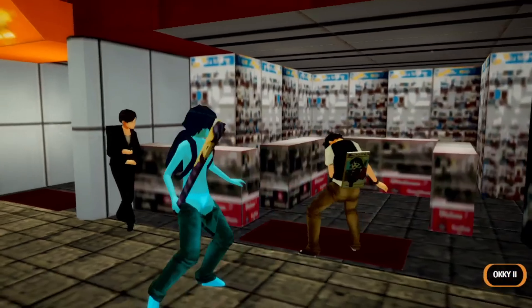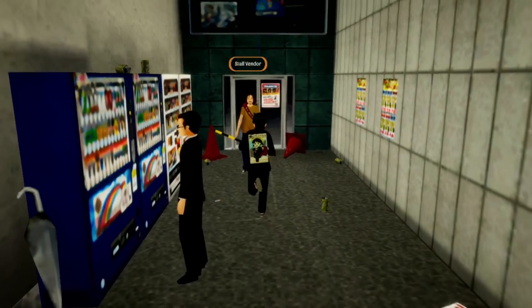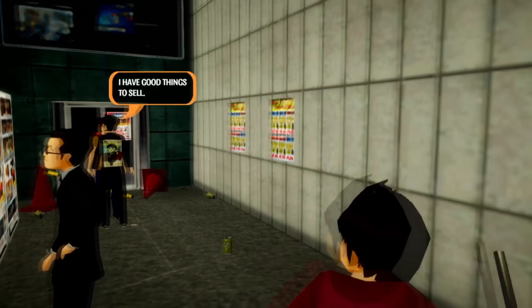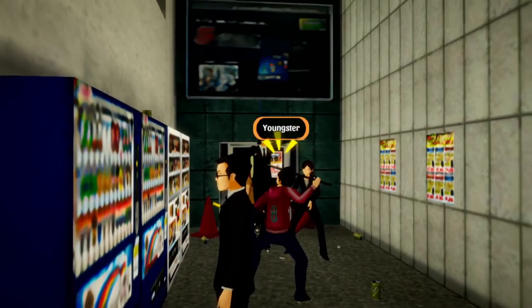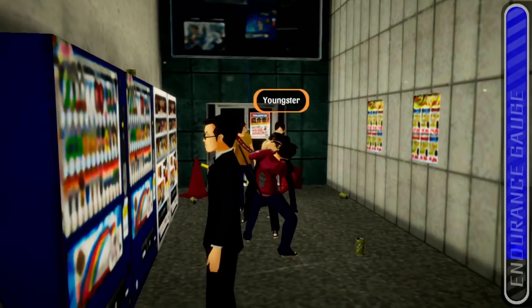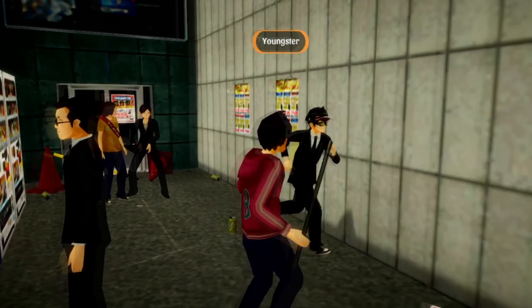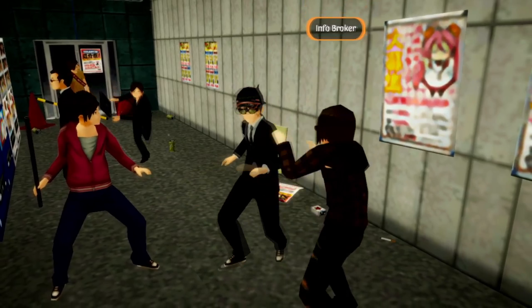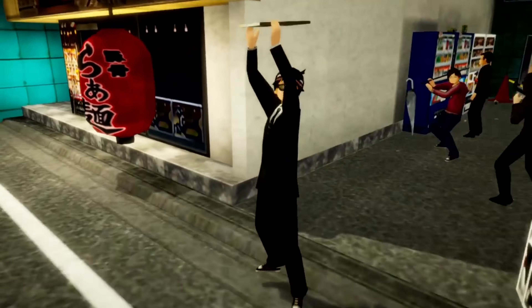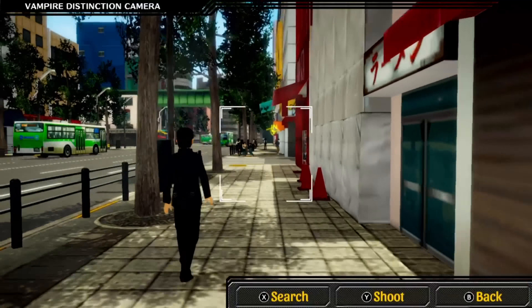Adding to the frustration of the dynamic combat is that when facing multiple opponents in story encounters, it's easy to find yourself stunlocked or encircled and unable to move, being pummeled to your death. I found the best solution was to strafe around constantly, but that led to issues with the camera being unable to keep up with the environment. Add in a lack of targeting system, and you're left wildly swinging your weapon and attempting to strip one enemy but accidentally grabbing another. There is a neat mechanic of using your flip phone camera to find hidden enemies, but that's very rarely used.